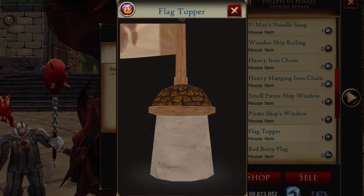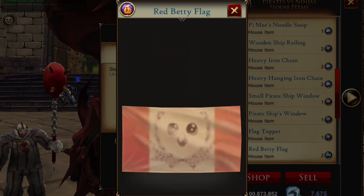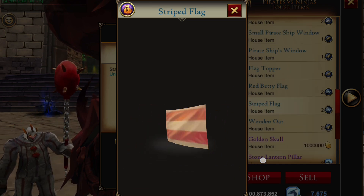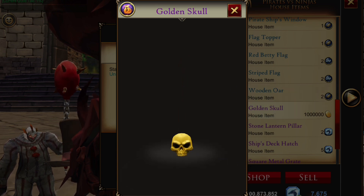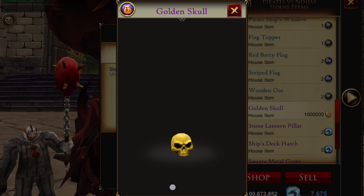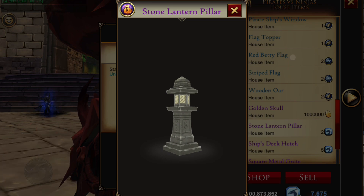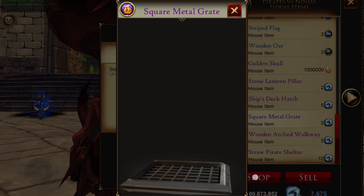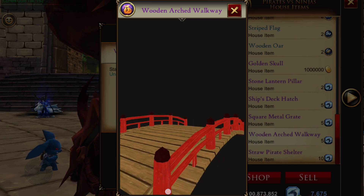Some items are for gold, some are for brought blocks, some are wood, and some are clothing bundles — you'll be able to craft all of these, and they are available in the trade district. We have the Red Betty flag, which is very cool, straight flags, an oar, and the OG piece — the million-dollar golden skull. The stone pillar lantern is only 2 DC, which is pretty reasonable, and then the ship's deck hatch is 5 DC.